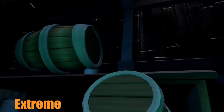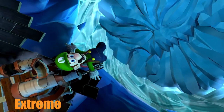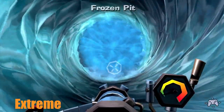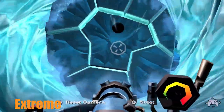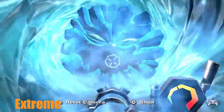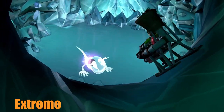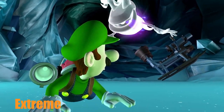Last in the extreme category is the ice boss from Luigi's Mansion 2, my least favourite boss fight. You have to shoot the different parts off the ice monster until nothing is left, then when it comes at you, shoot a bomb into its mouth to make it explode, and then defeat it like a normal possessor ghost.